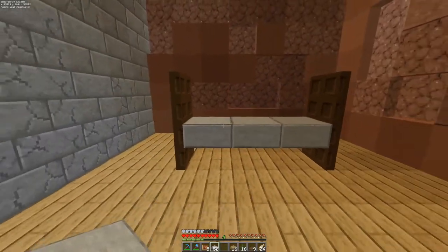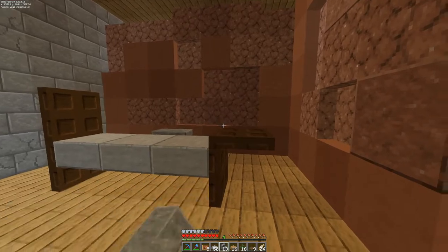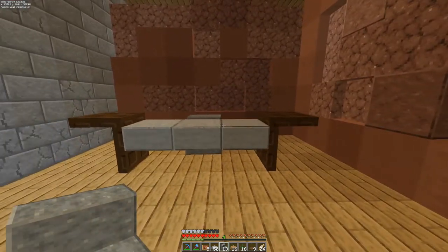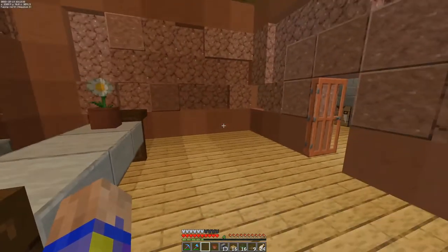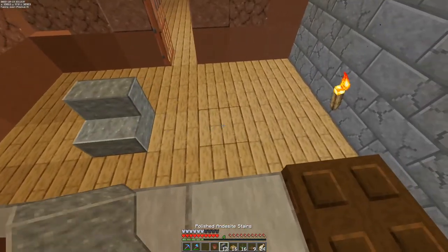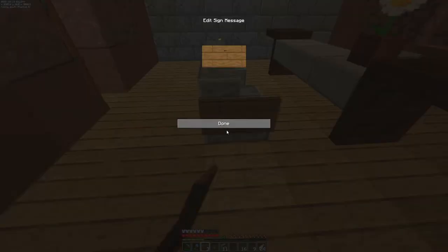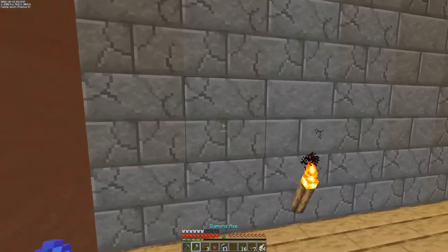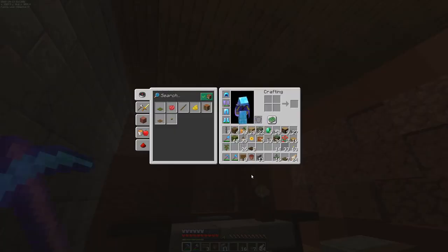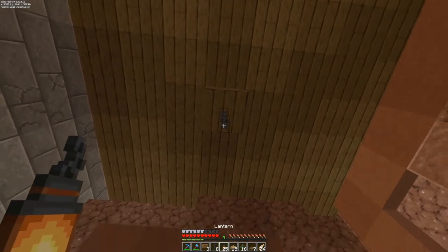We've got a table there and a chair. This desk here is a funny looking desk — maybe it's got wings on it, a wing desk. We'll just put a little daisy in there. I'm going to stick in a couple chairs because chairs are always good. Then I need to put in a light — I'll stick a lamp right there.